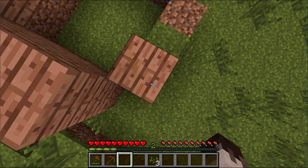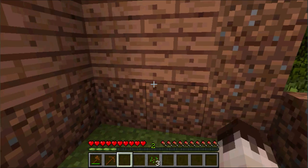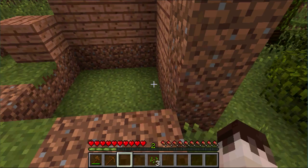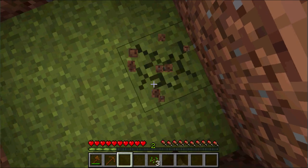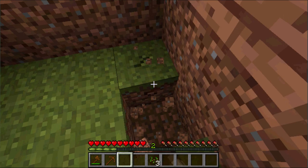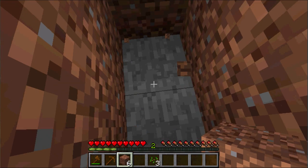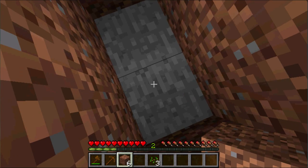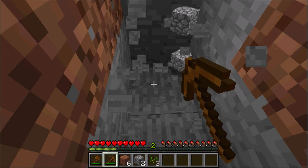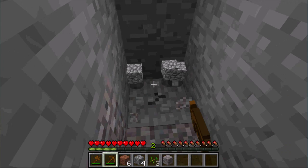Once you've done all this, night should be almost upon you. When night comes you just climb inside your house. Once night falls you're going to want to start digging and mining to burn some time. Start digging down through the floor until you hit stone. When you're mining, always hit the block in front of you first so you know there's no drop below you, then keep going down.